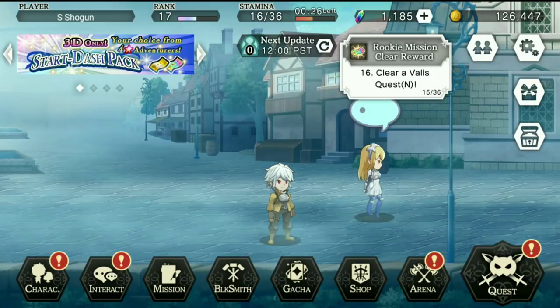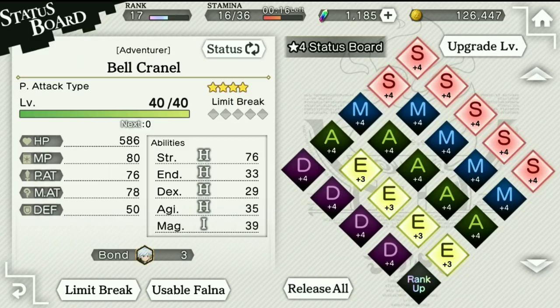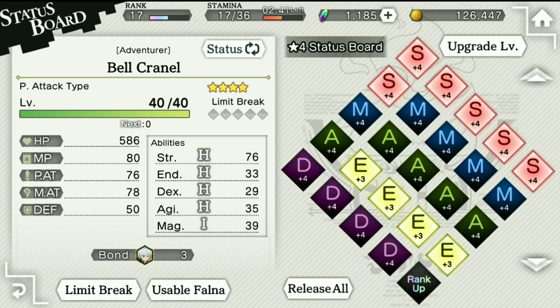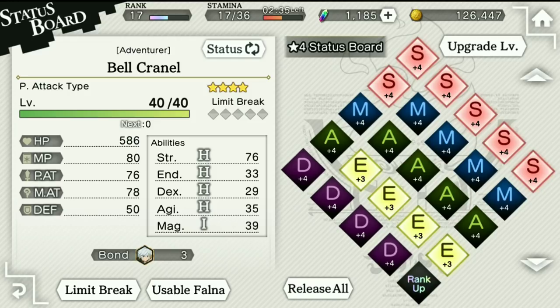A couple of people asked how to rank up a servant. You go in here, and as you can see on the right-hand side I have ranked Bell up a couple of times. What you want to do is fill out the diamond grid on the right-hand side. Once it is completely full you can click rank up, which gives you an additional star and an additional grid to fill out. To finish the rookie quest you will need to six-star Bell, so please work on him right out of the gate. I know you are going to want to level up all of your four-stars and sink all your resources into that, but please focus on Bell because the four-star you get from the rookie quest is going to be very important.